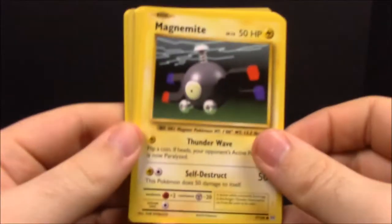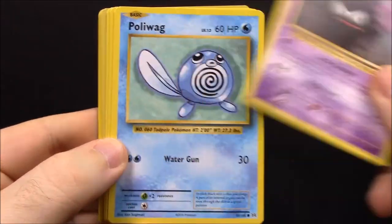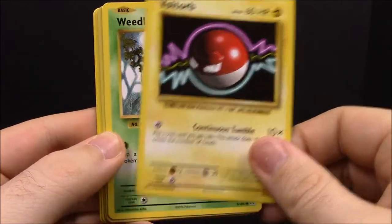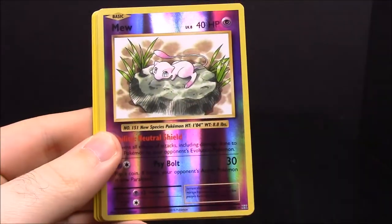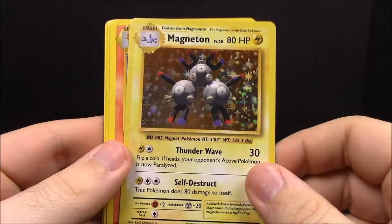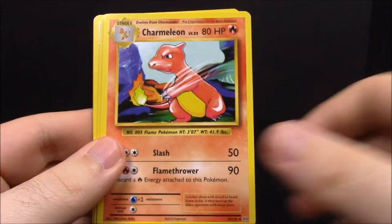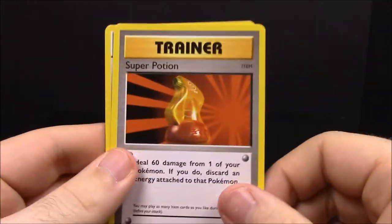Pack fifteen — there are only a few more cards I know we need. First up: Magnemite, Gastly, Poliwag, Voltorb, Weedle, a reverse Mew — which is really cool — and a Magneton, which is holographic, another one I really wanted and needed. Then Charmeleon, Super Potion trainer, and Double Colorless Energy.